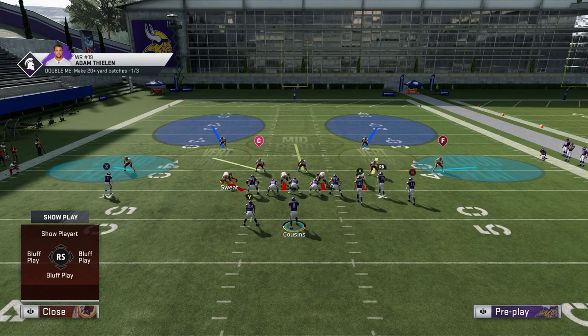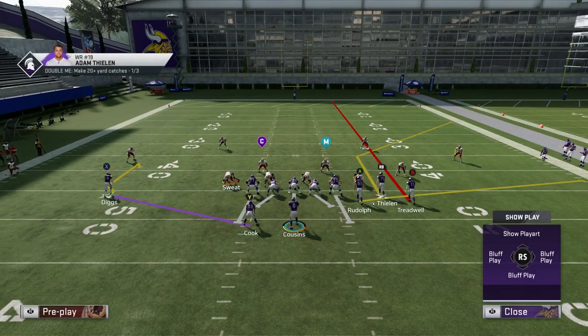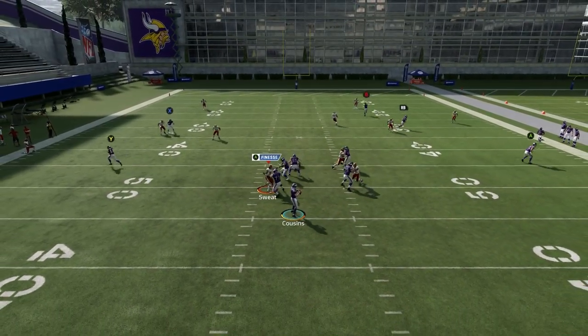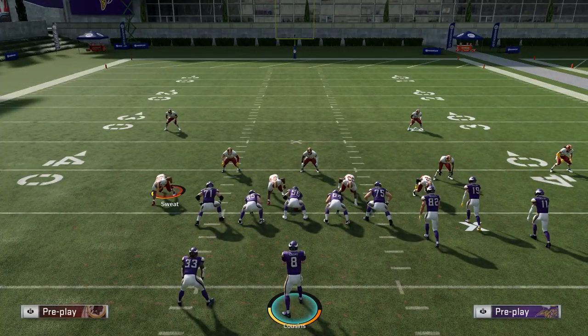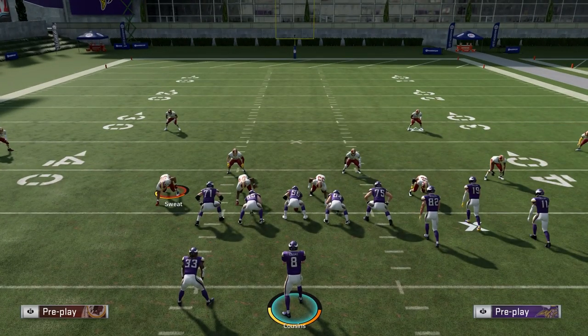The cloud flats easily allow routes to get over the top of their head, and they also don't defend anything in the hard flat area well either. They're supposed to defend the intermediate area very well, like corner routes for example. So if you see here we have Thielen on this corner route. In past Maddens the cloud flat would shut this down and force you to check it down underneath, but this year he's not going to defend the corner or the flat. You're going to notice Thielen easily gets over his head because Josh Norman kind of just stands in a no man's land area where he's not defending anything really well.